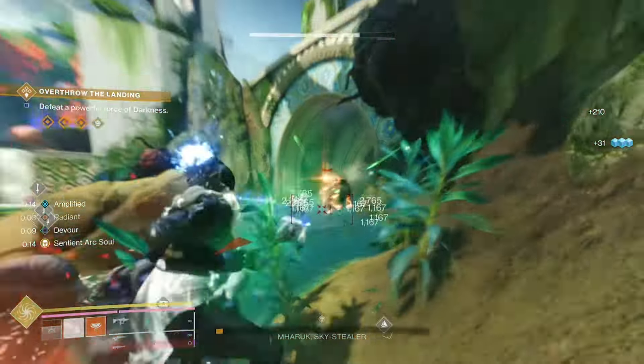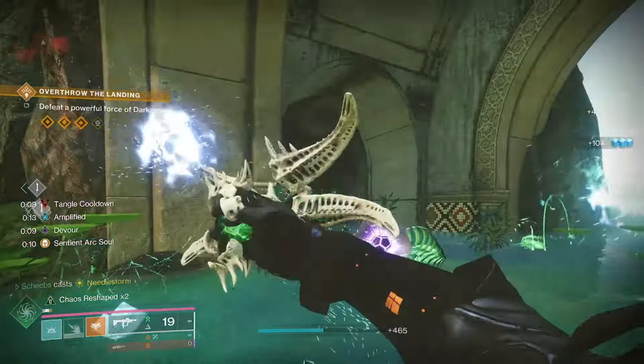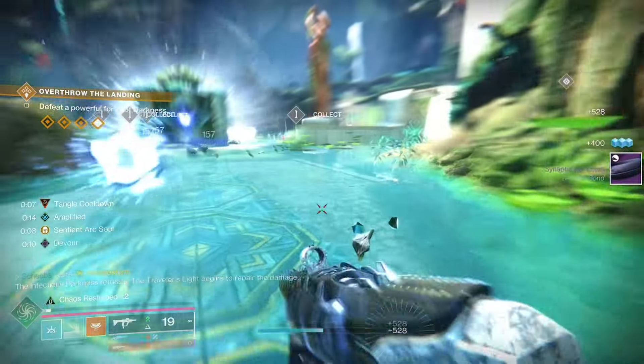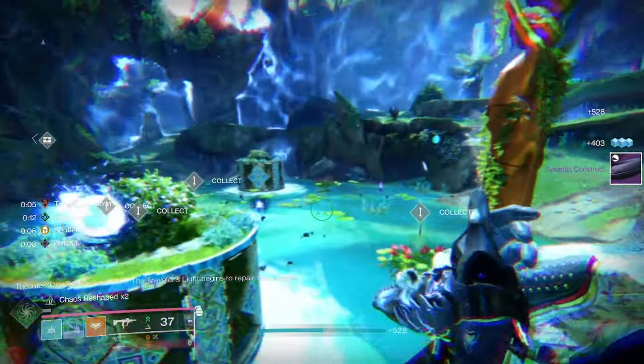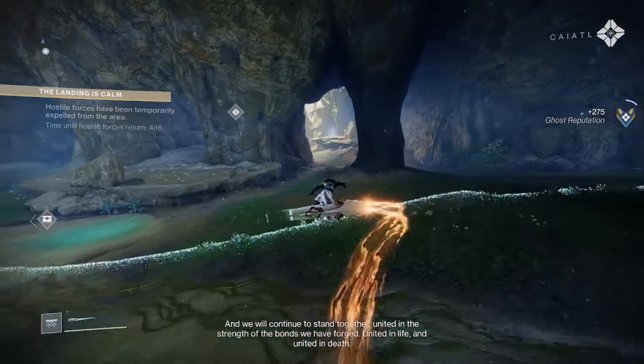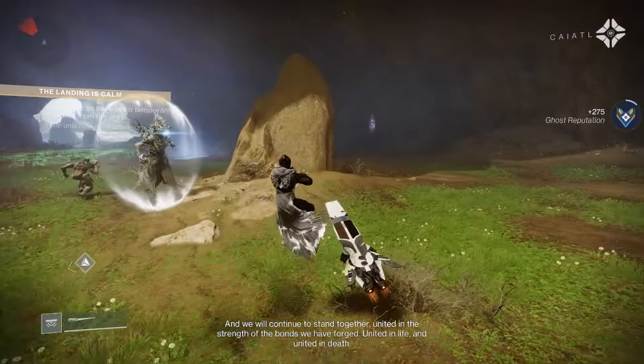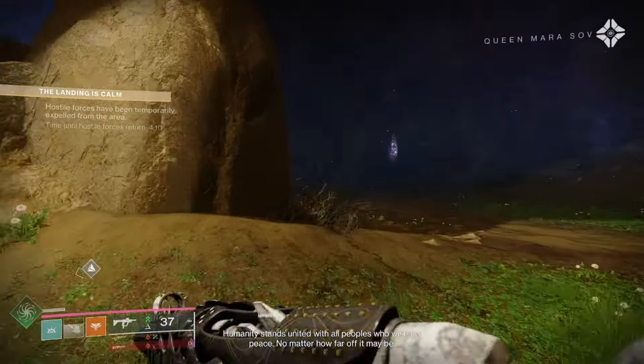So first step, we have to do an overthrow in each of the three main areas. Here is the landing — kill the overthrow final boss, and once you do that, a wizard is going to spawn in the area. That's going to be for all three of these areas as well. So after you've killed the final boss for the overthrow activity, head to the cave to the right.